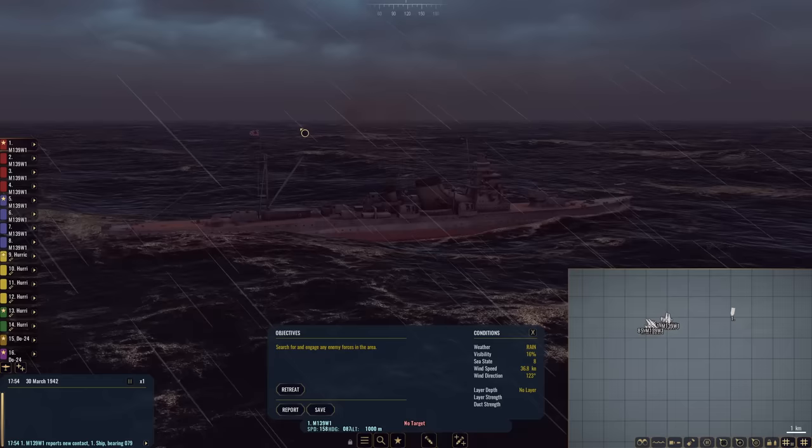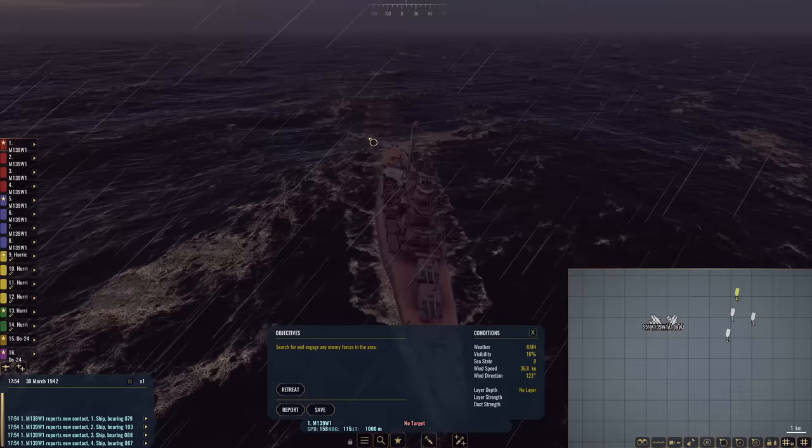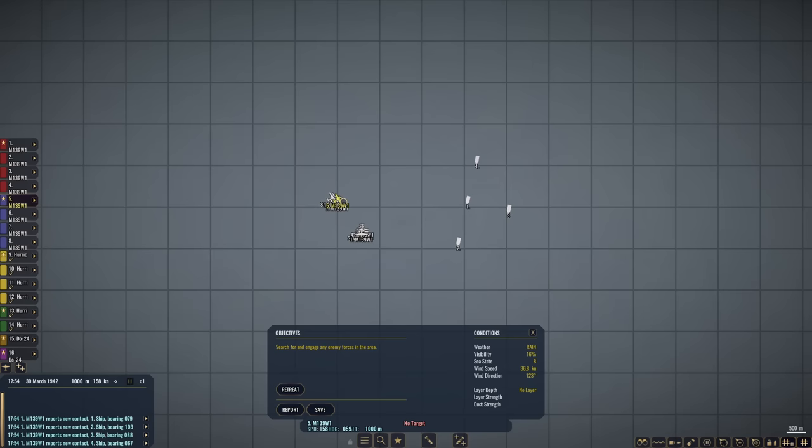Bring up the binoculars, see if I can pick anything up out there. Oh, ship spotted! Turn around — you're a little close. All right, Japanese heavy cruiser. Two of them. Oof. Three of them. That is not good. This is quite the task force, and a couple of light cruisers.